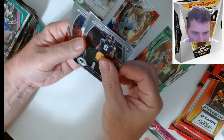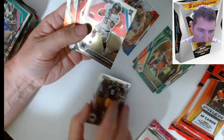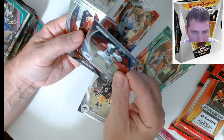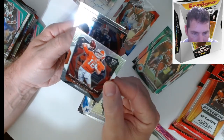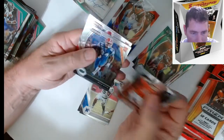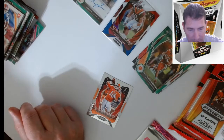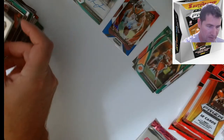Amir Smith, Marquez Stevenson — nothing numbered yet. Kenneth Gainwell. Then we got All-American Trevor Lawrence and a Kyle Pitts and a Trey Sermon. So nice. Real nice pack there — definitely happy with that. And the bonus going so far, so good!